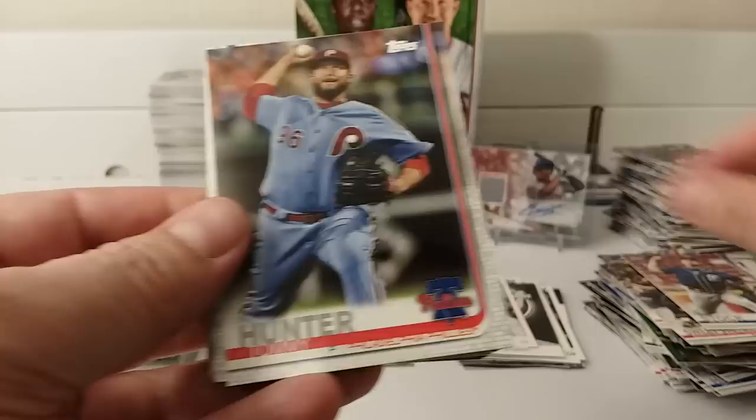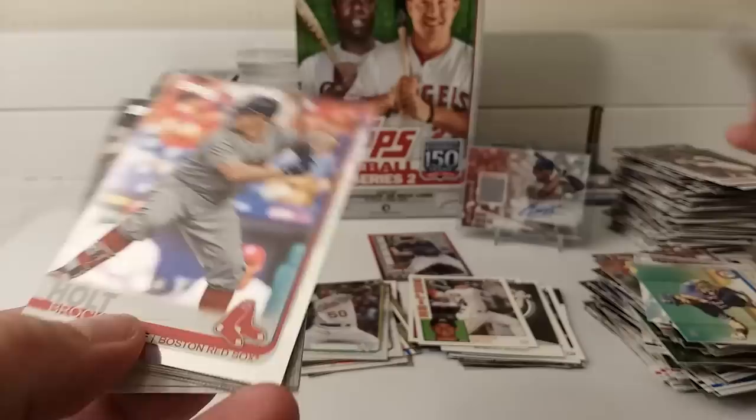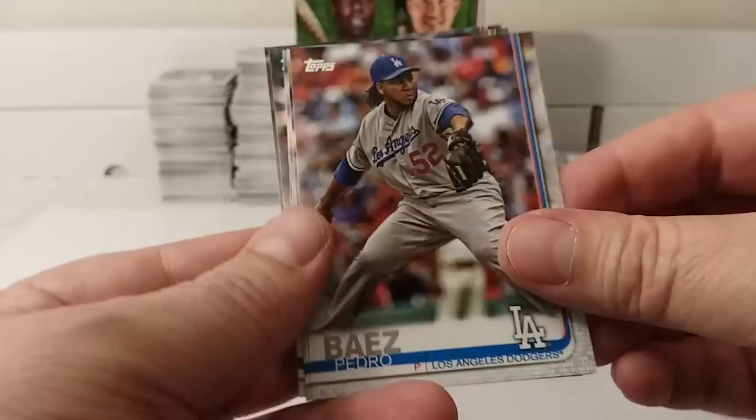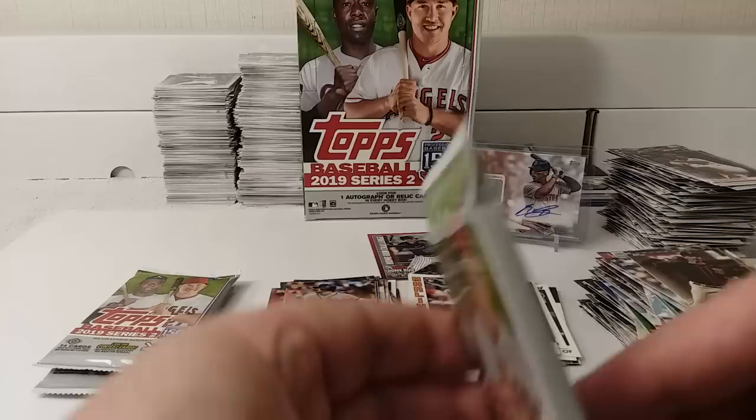Tommy Hunter. Rangers. I'm going to do a rainbow foil — there's a foil Brock Holt. And then behind that is a logo parallel — it's a parallel, not an insert. Baez. Owings. Darvish. Pindar.